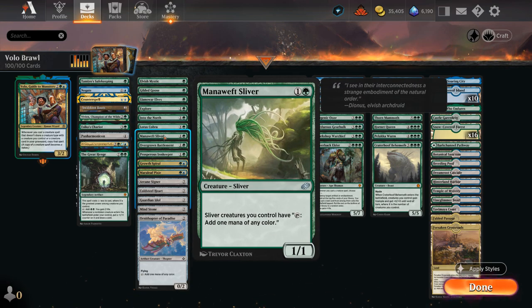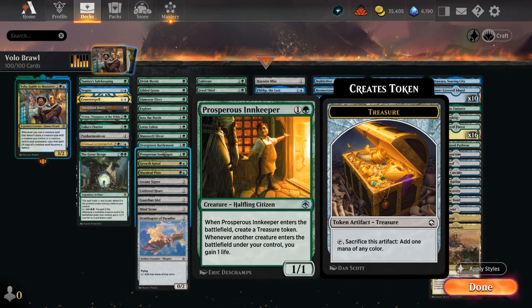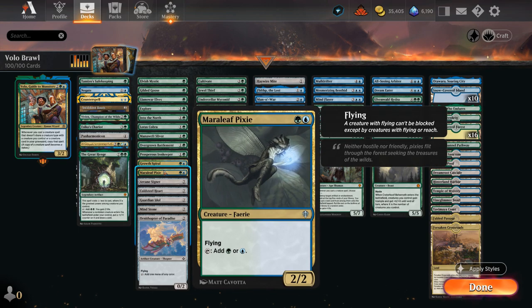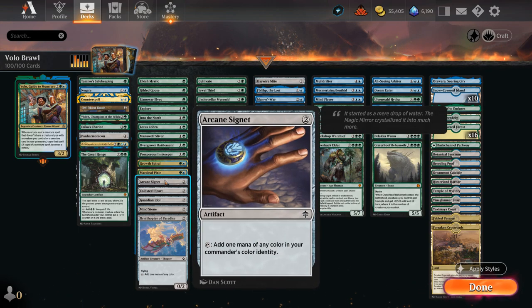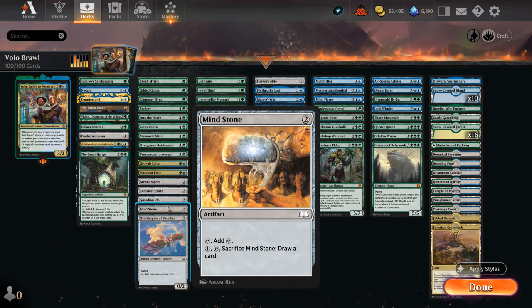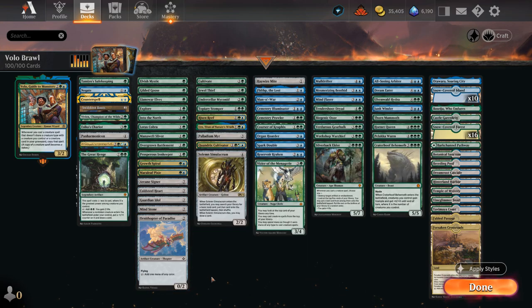Mana Weft Sliver is the only Sliver as another ramp card. The Battlement as a wall can be nice if we play it later with Volo out, as we'll get two copies that both make two mana. Innkeeper can gain some life and make some Treasure. Grows Spiral as another ramp card, Merleaf Pixie as the only Faerie. Then a few ramp artifacts: Arcane Signet, Coal Seal Heart, Guardian Idol, Mind Stone, and Ornithopter of Paradise as the only Ornithopter in the deck.